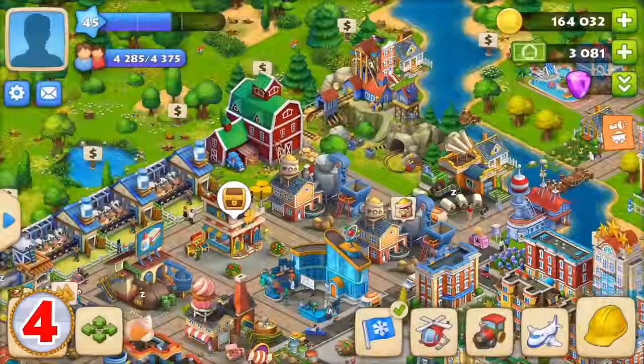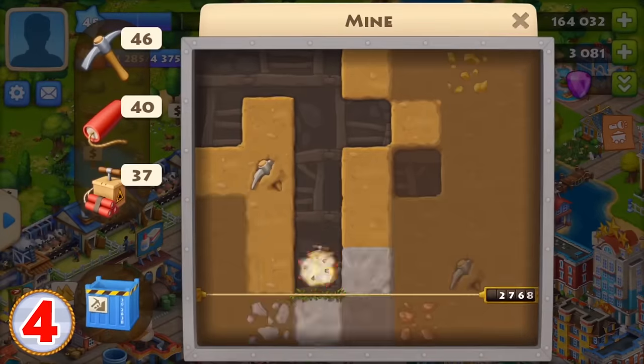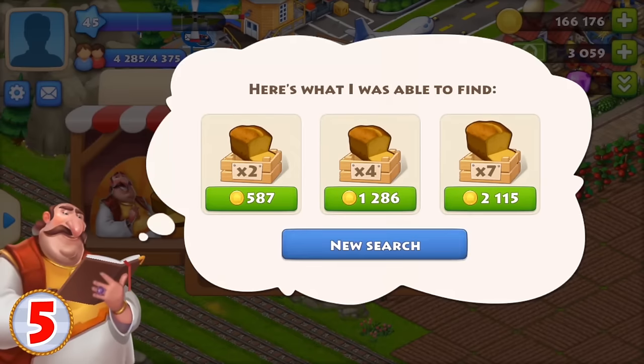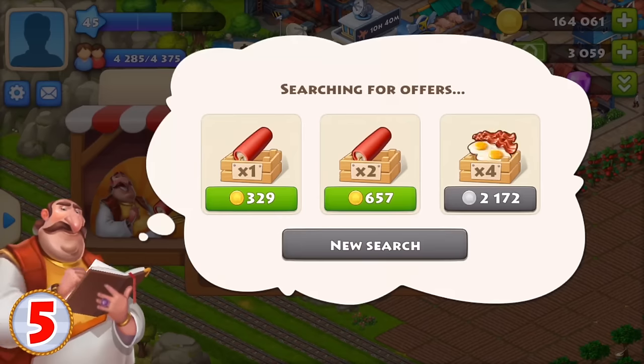Save time and tools by using the See the Light booster — it reveals all the ore in the mine. Don't forget that you can buy ore, tools, and any goods you need from Raja.